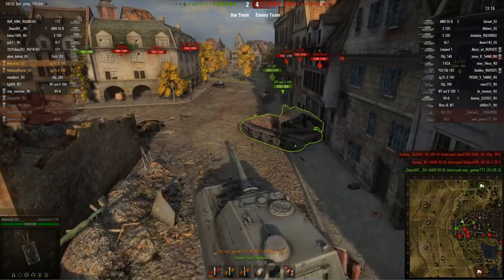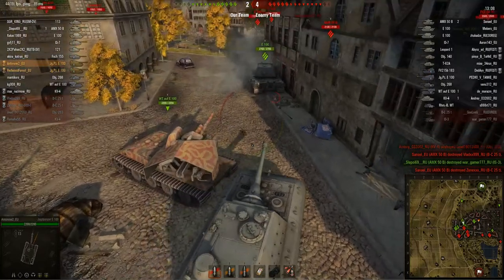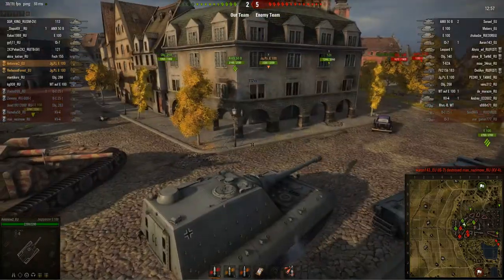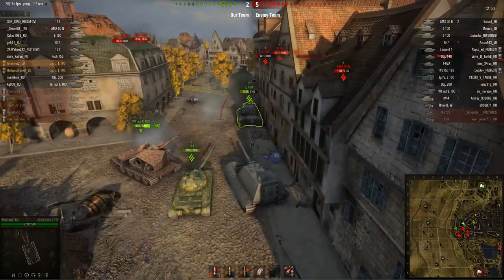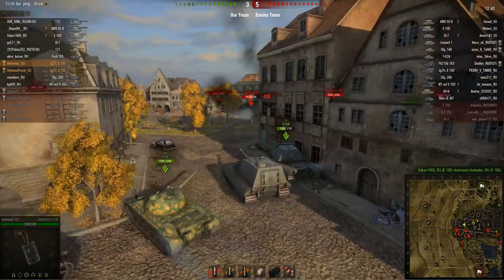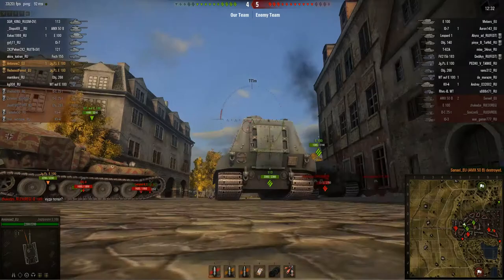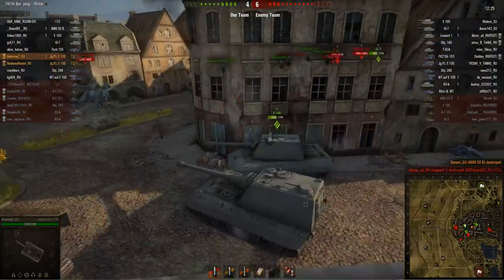I like tanks with armor because they allow you to be very aggressive. Look at that IS-B — we just took nearly all his health off with only one hit. I'm pushing forwards, angling my armor slightly. We only track the E100 but that was a really awkward angle. Now that E100 is burning — somebody got a shot into his transmission. There's an AMX 50B now — it has got no chance of bouncing my shell, so bye bye AMX 50B.